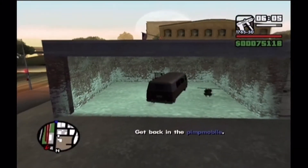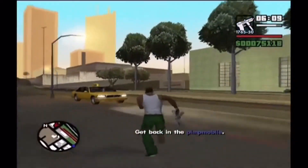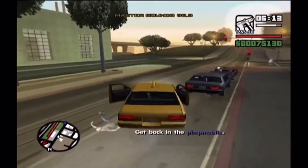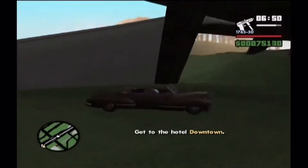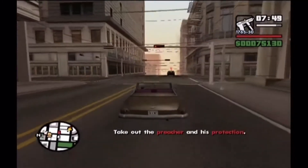So just park it in the garage, leave it there, and go back to the marker which is the pimpmobile. Then get back in it to carry on the mission.